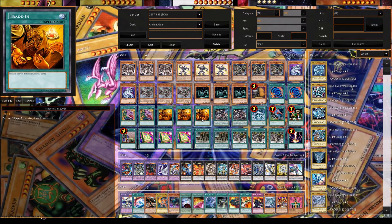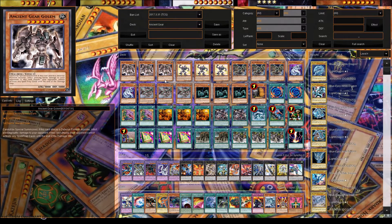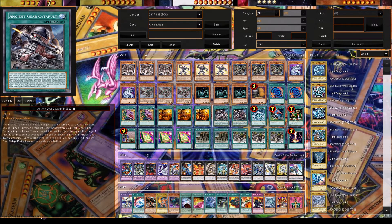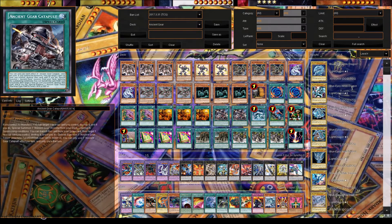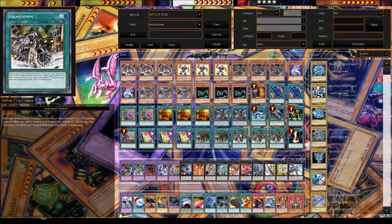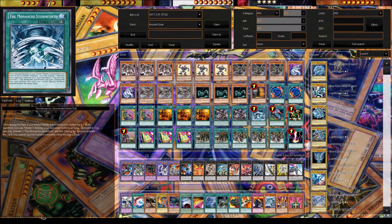We play three Trade-Ins because we have a lot of level eights and you want to discard them and draw two. We play Ancient Gear Catapult — if you control no monsters, you can target a face-up card you control and special summon an Ancient Gear monster from your deck ignoring its summon conditions to get Ancient Gear Golem. This deck doesn't want to set anyway. The key play is using Ancient Gear Catapult with Gear Town, because when Gear Town is destroyed you get a free Ancient Gear monster — basically getting two level eights.